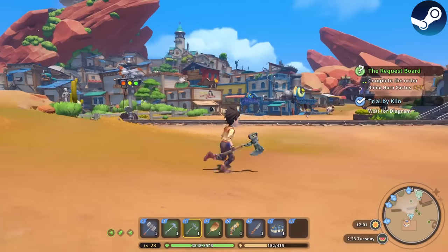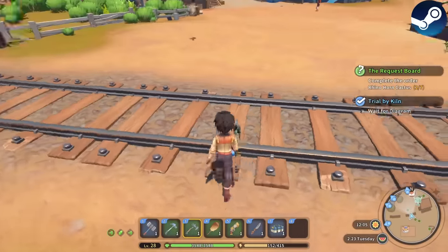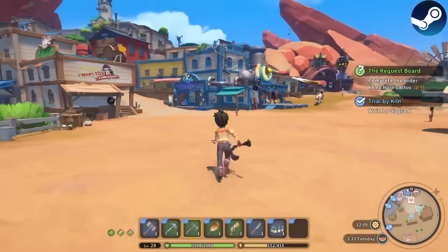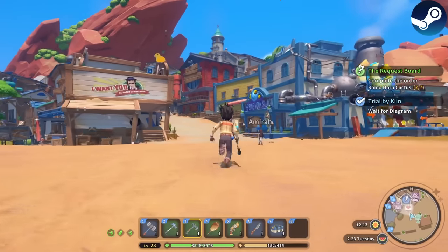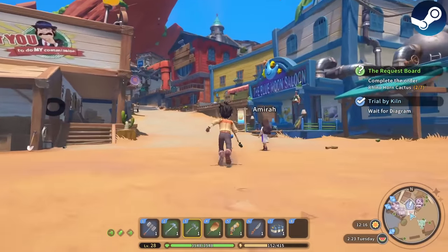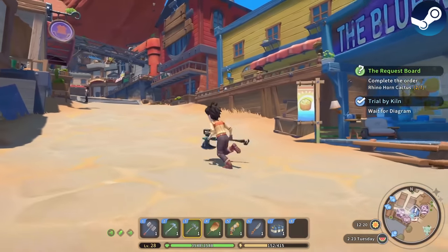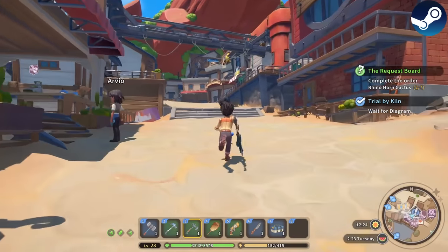Let's start with the graphics. On PC with the highest settings, this might honestly be the best looking farming sim or life sim game currently available. The textures are very well detailed, the character models look great, the lighting is fantastic, and even though you're in the desert, somehow it looks very vibrant and colorful. Of course, this will change depending on how well your PC can run the game, so I would recommend having a look at the recommended specs on the Steam page.